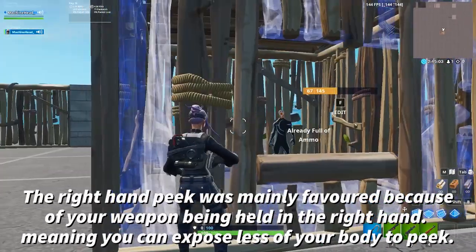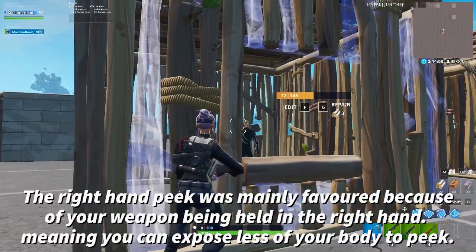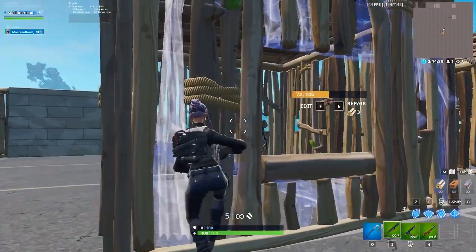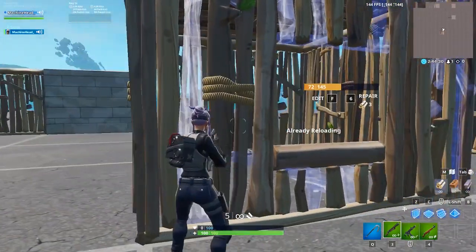So first of all, why does the right-hand peak work? Very similar to the jump peak, I'm able to get crosshair placement. You can also input an action that your opponent must react to because I can just time this shot and then he must react to it.